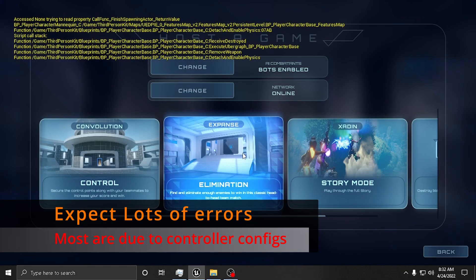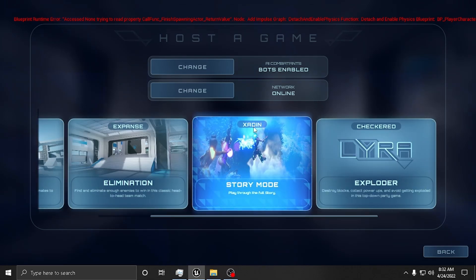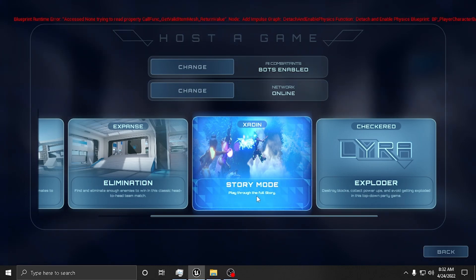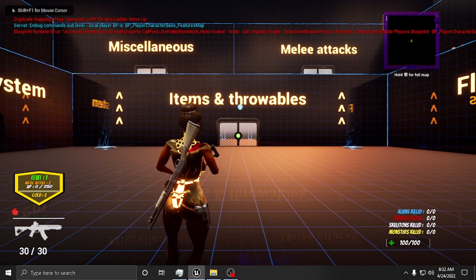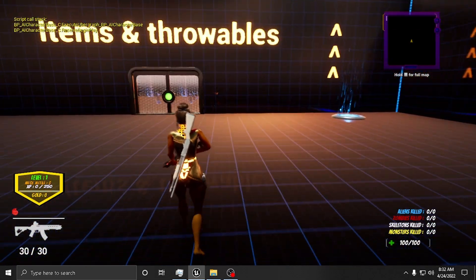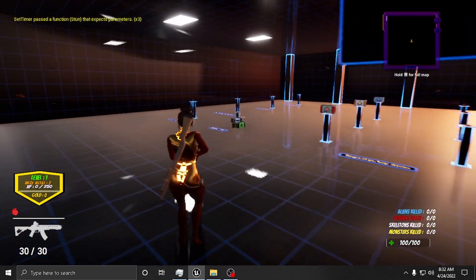If I say 'start a game,' you're going to see I have my own version here that says 'Zayden Story Mode' and then 'Play Through the Full Story.' I do have my actual game map attached to this, but it is so heavy that I removed it and put this one back in because there are so many errors in the large map.